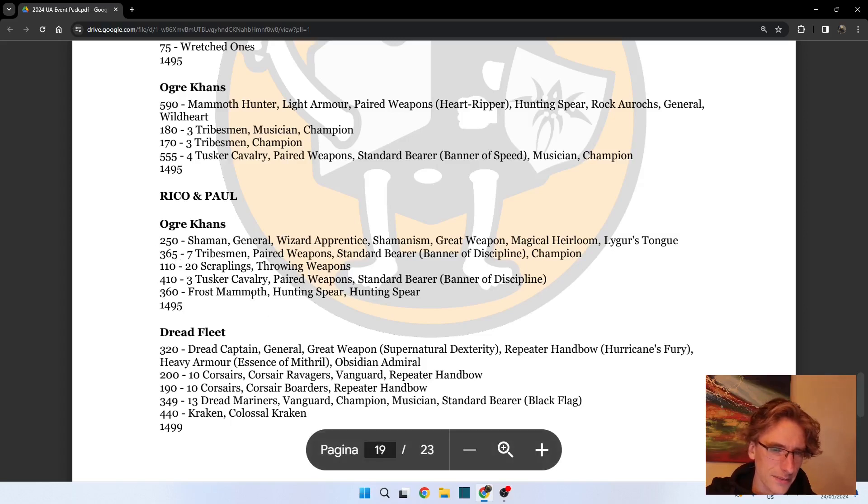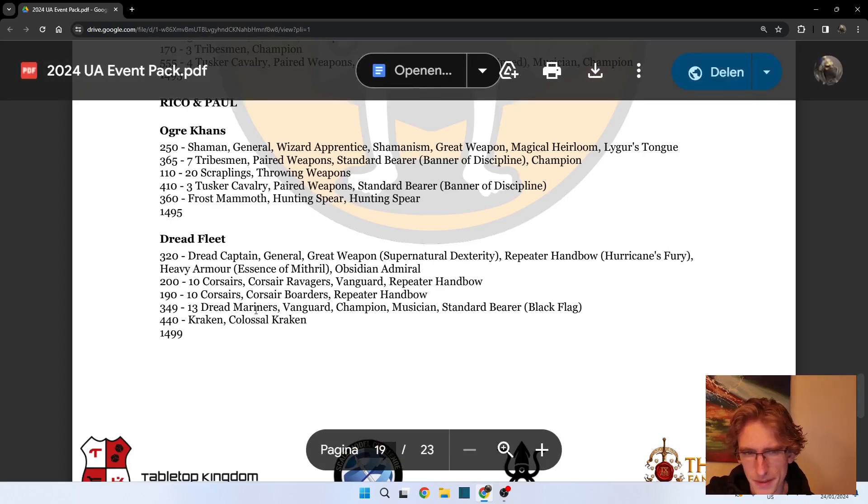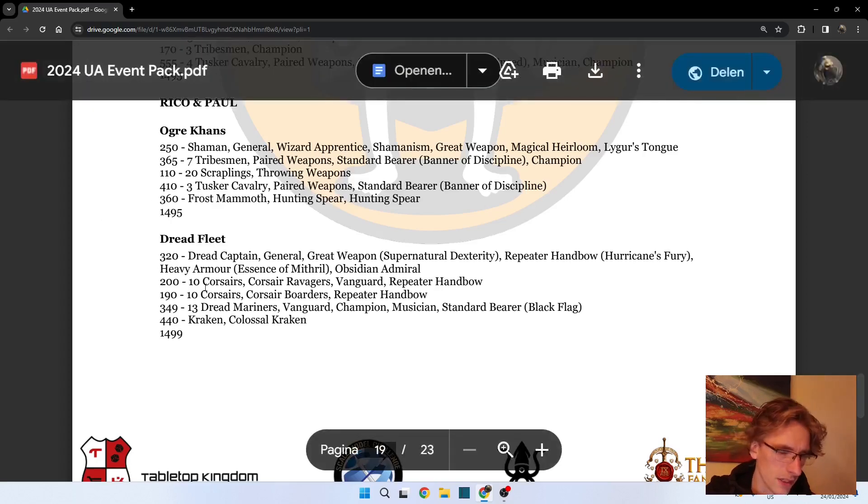I think this combination can work quite well. The Dread Mariners - I think they punch quite above their expected limit. I don't have that much experience with Corsairs of Dread Fleet specifically. I know they get heavy armor - I think a 4+ armor save - but I would have to see how much damage this actually does.